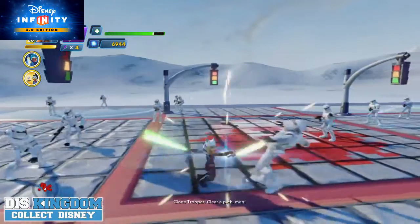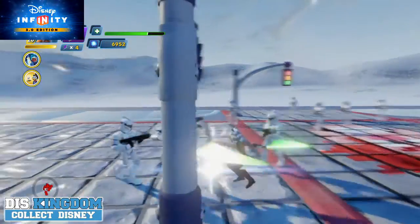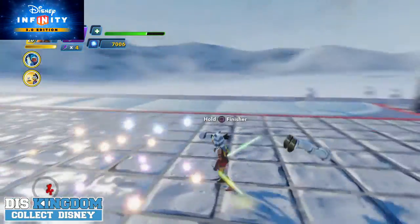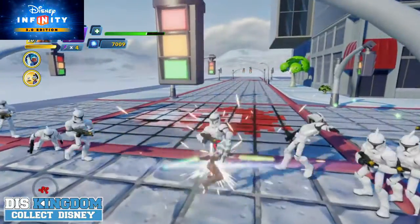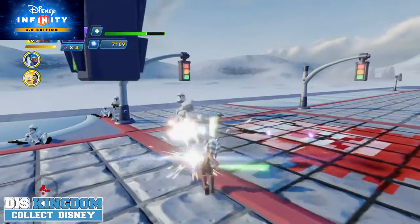She is pretty strong — she really does kick in and you can use different options by holding down, trying to get 50 points. Let's try her finisher. There we go — throws them all up in the air and throws them all down. That was the finishing move.